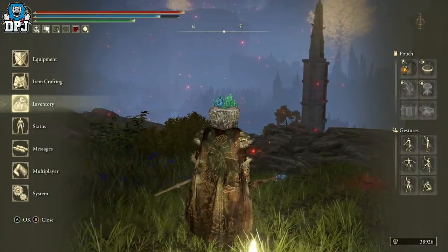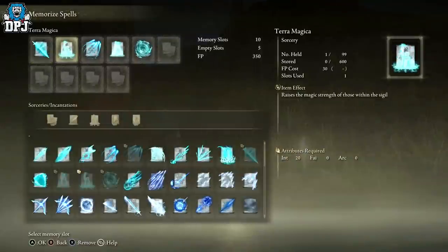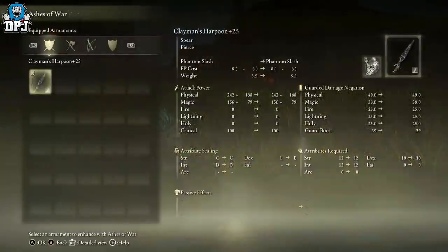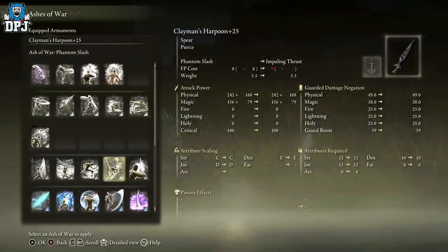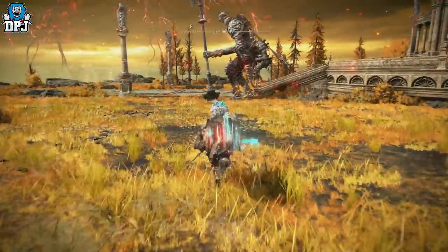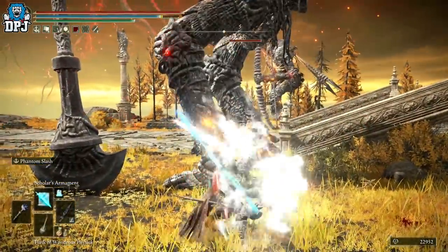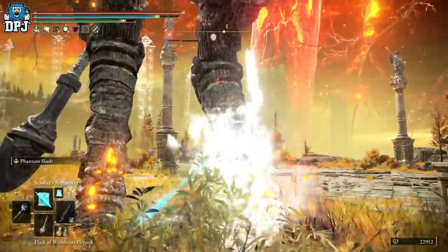For my flask, I'm using the Magic Shrouding Cracked Tear for a temporary boost to magic attacks, and also the Strength Knot Crystal Tear for a temporary strength boost. For sorceries, I'm using Scholar's Armament obviously, and also Terra Magica, which raises the magic strength of those within the sigil. For Ashes of War, the one I like most is Phantom Slash — absolutely brutal. Rage Gaming Videos gets on well with the Spinning Weapon, which is also absolutely brutal, as you'd have seen in the clips.